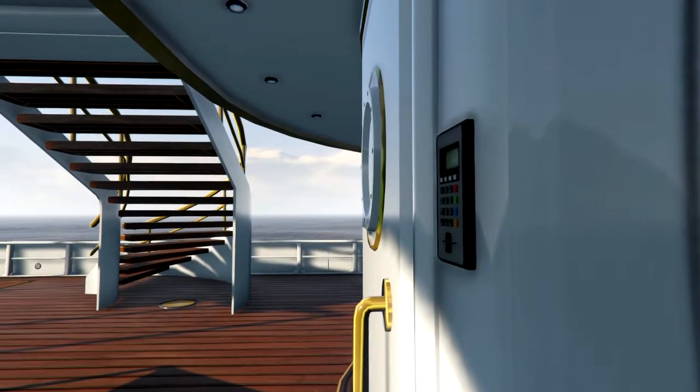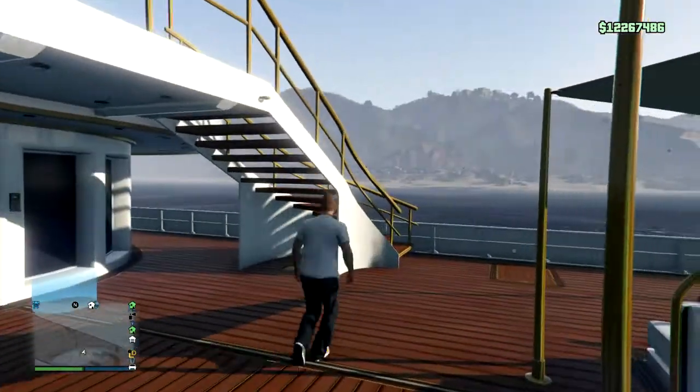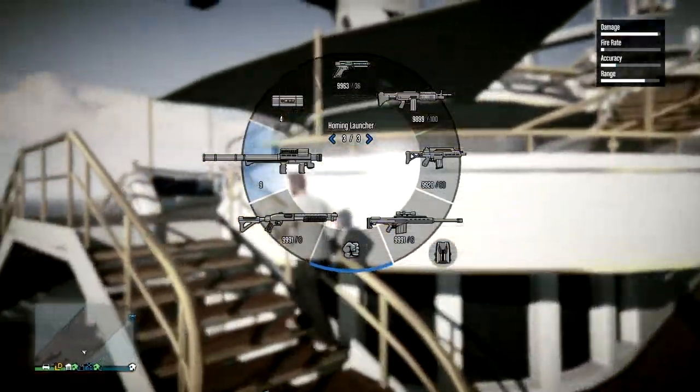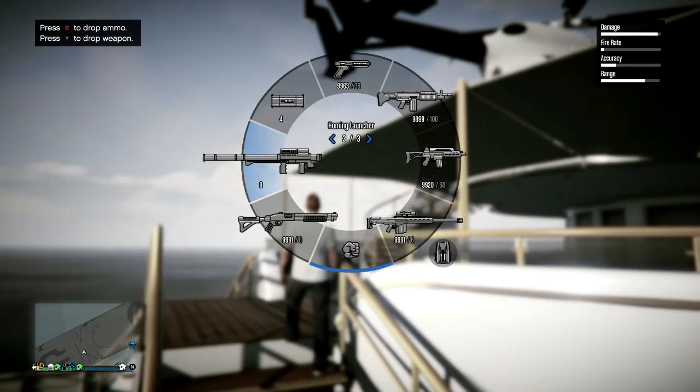So your best bet is to buy the biggest and most expensive boat — the Aquarius. Because if you just account for the vehicles included, you're effectively only buying the boat for $2,800,000.